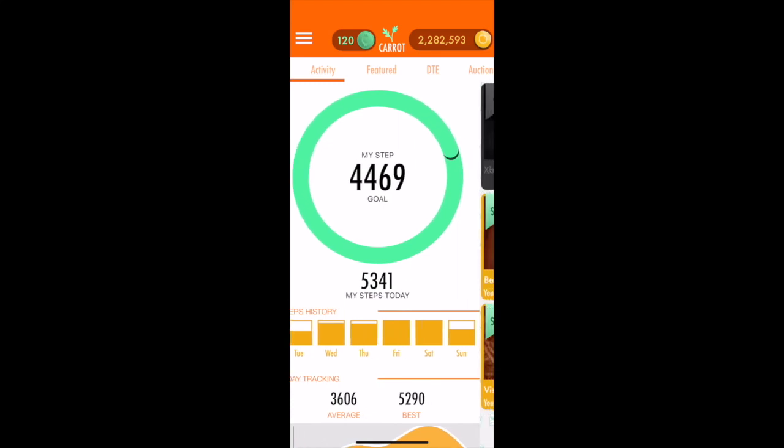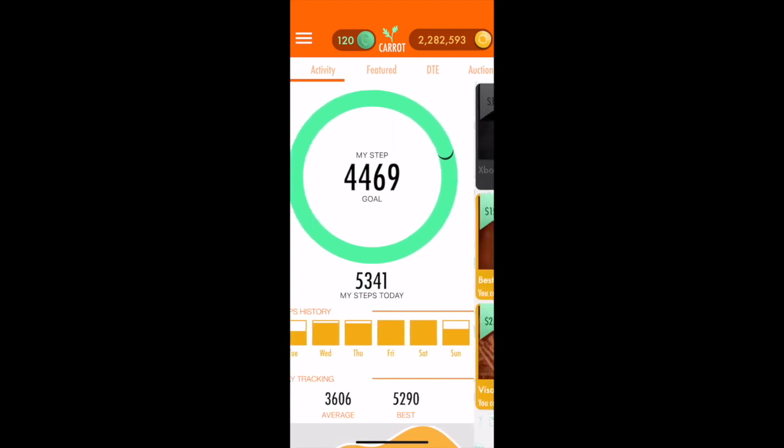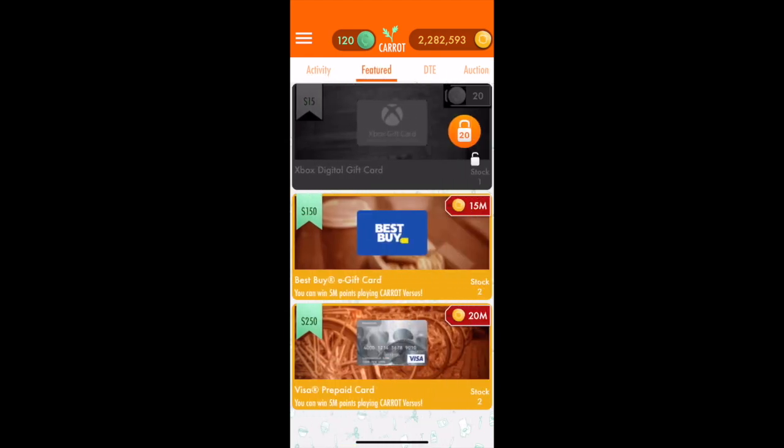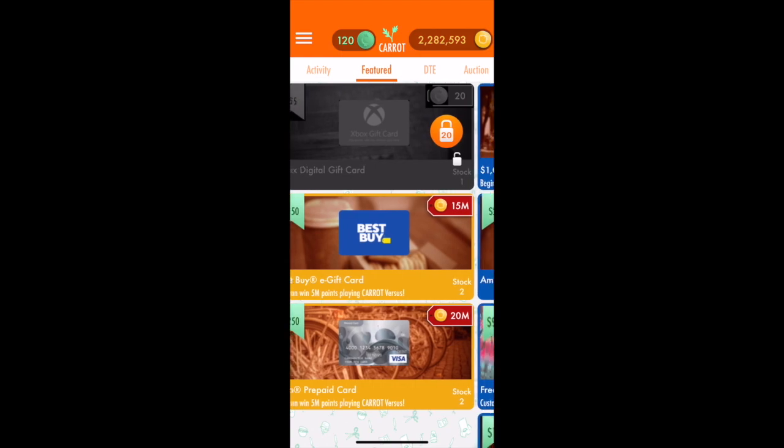Now that we've earned our currency from walking, you're now ready to spend your currency on different prizes, gift cards, auction items, or even join challenges.